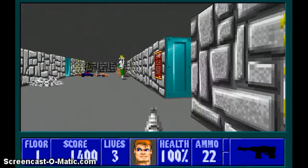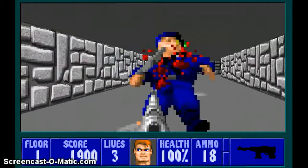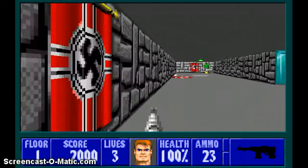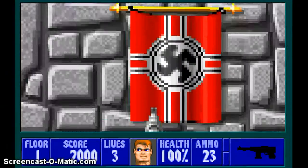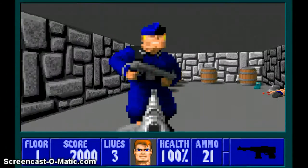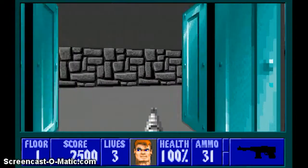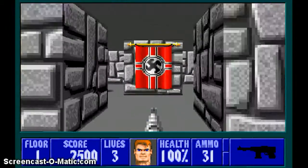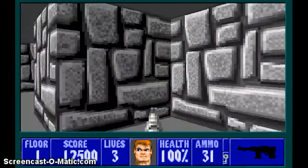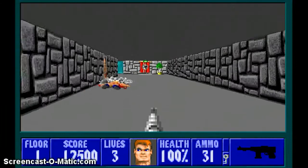Now we'll just open this door. Here's a guard — I mean, here's an SS — and the guard's right here. Open this secret, go in here. Here's a guard — SS, I'm sorry — here's a dead guard. I'm getting SS and guards just mixed up. There's gonna be a key in here that can take you to the secret exit, a couple crowns, silver key, and a med pack, which I'm pretty sure I'll need later, but who knows.